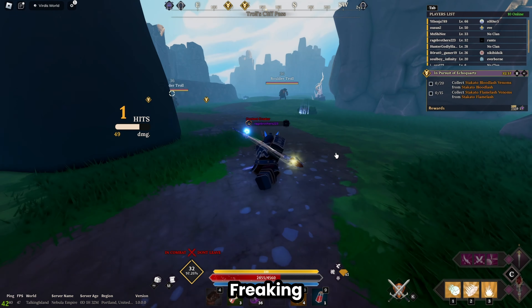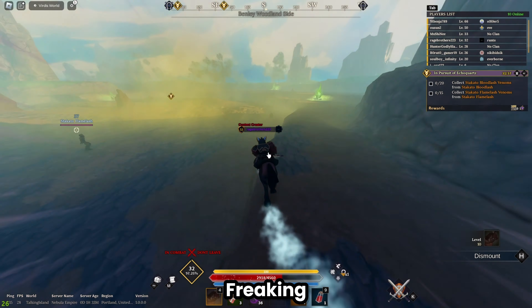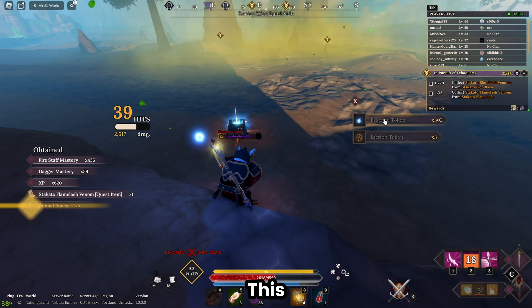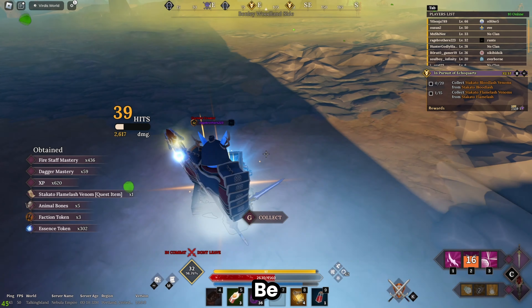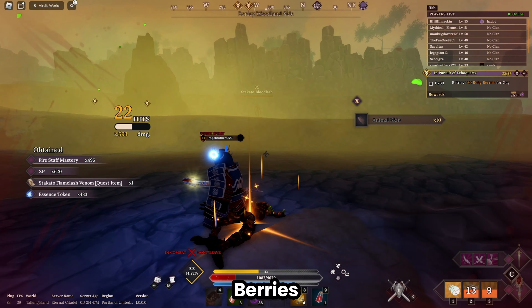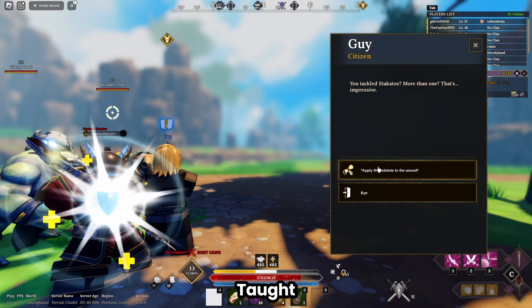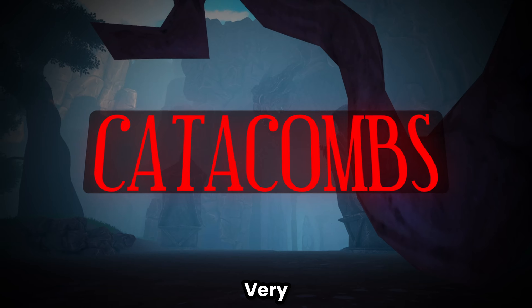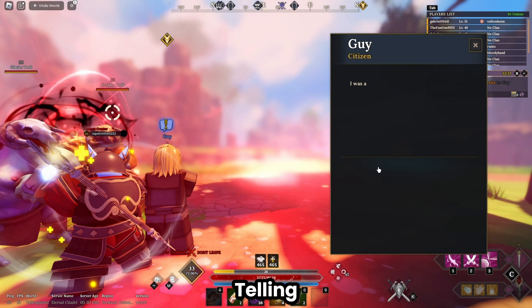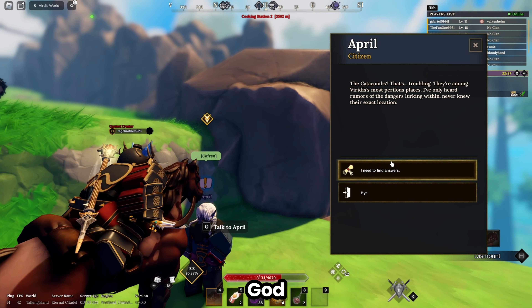We use the orbs to interact with the internal tree. We find the tree and interact with it, but enemies keep swarming while I'm trying to talk to it — fighting for my life trying to defend myself and interact at the same time. I manage to touch the tree again, block everything off, and get out of there. We make it back to April.